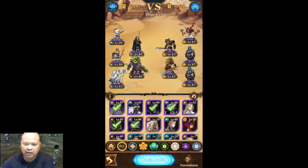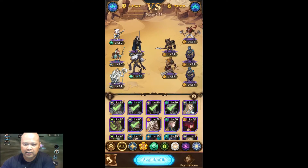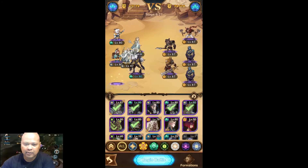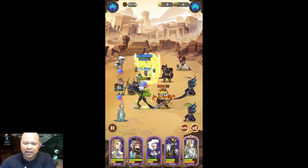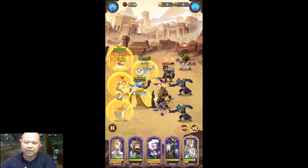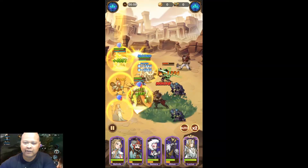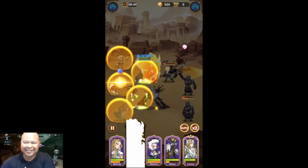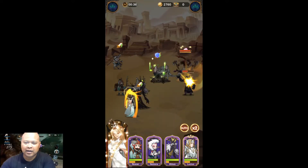So back in the campaign, I'll swap Isolde out for the tree guy and see what happens. It gives you additional options — you don't have to level up every single character but you can play around with different types and have fun with different team setups. And I didn't die, which is nice during a recording. So that's AFK Arena — I just started about three days ago and most of my guys are around level 80.